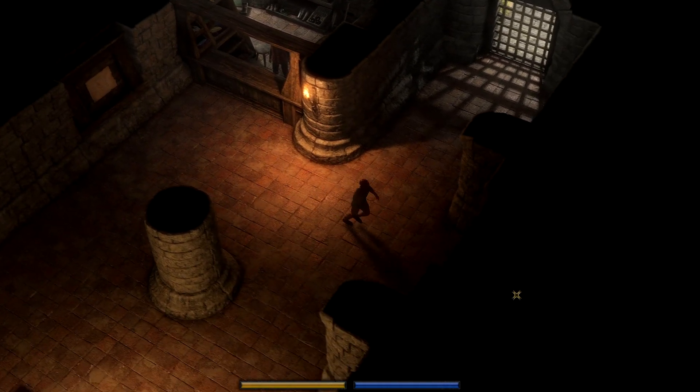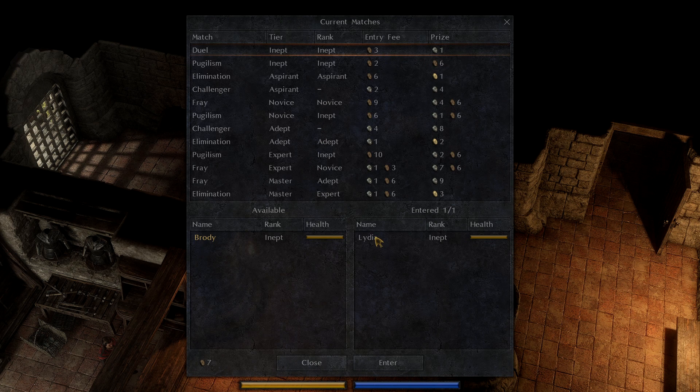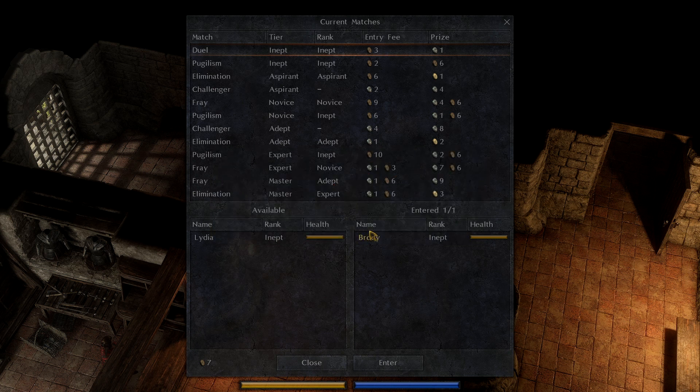I'm gonna take Brody over to the match board. You can see all these different matches here, and I can choose either Lydia or Brody to take into the match. The first one is a duel — it costs three copper to enter, but it'll give me one silver to win. I've only got seven copper left, so I'm gonna go ahead and go into the duel. It does give you a warning that if your manager is killed, basically that's the end of the game. But I think I can win.